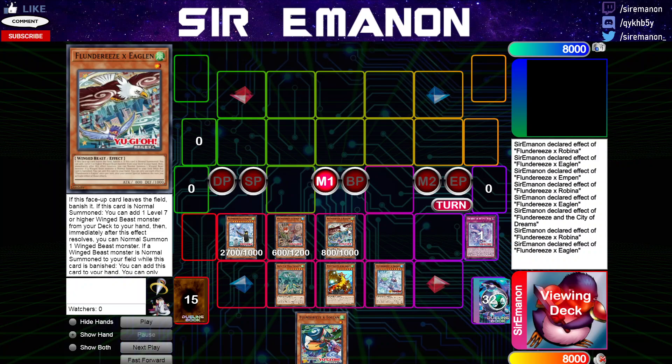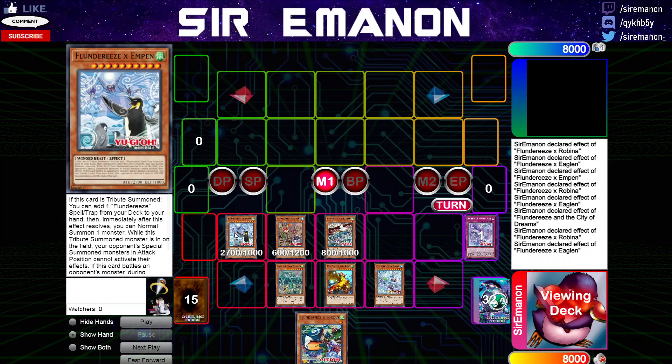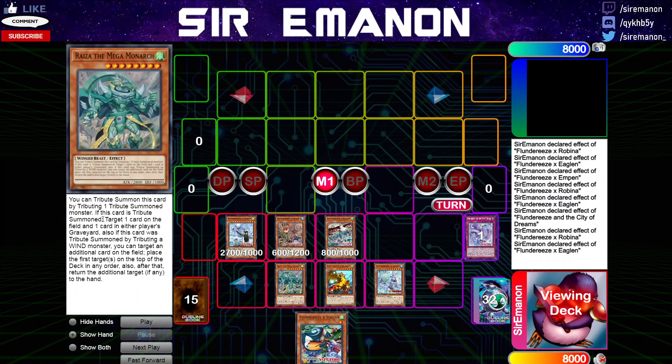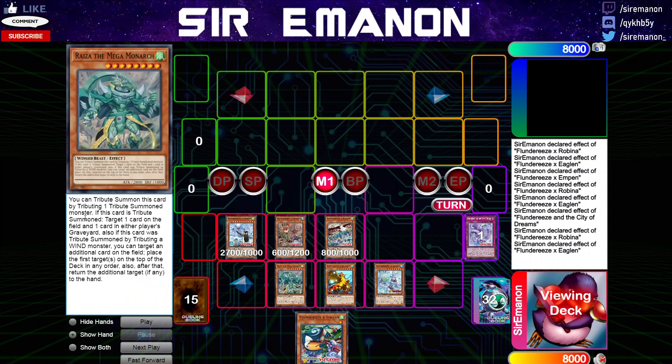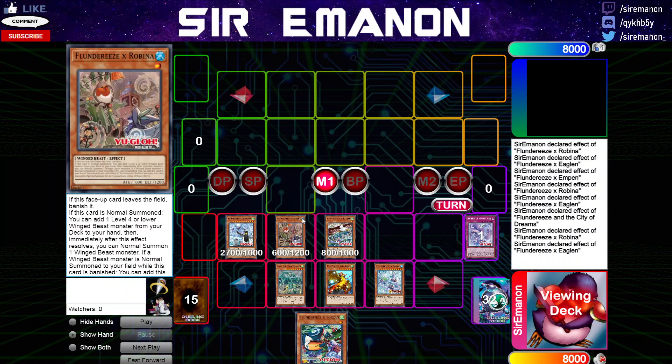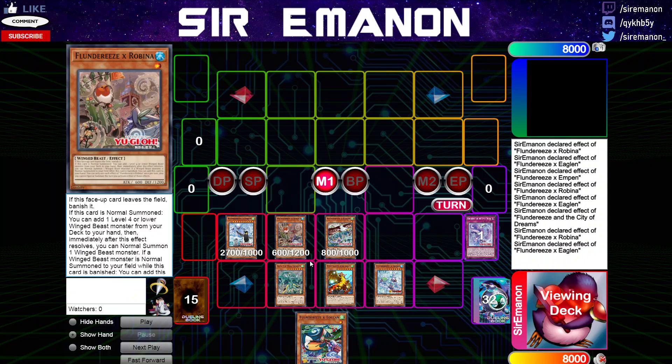Eagle's effect can search a multitude of things. We have Snow Owl of course, which is archetypal. We also have Rise of the Megalomonic — Kocha Rasca — which has been bought out since I checked this morning. This card lets you tribute summon it by tributing one tribute summoned monster, so you can tribute away your penguin. When it's summoned, you can target a card on the field and one in either player's graveyard, and if it was tribute summoned by tributing a wind monster — which the Eagle and Penguin both are — you can target an additional card on the field and place the first targets on top of the deck in any order, and then return the additional target to hand. What's cool is that since the conjunction is 'also,' you can tribute these away and target your own City of Dreams if your opponent has nothing in the graveyard to banish and you want to remove something on their field — and you can chain City of Dreams' grave effect to that and everything still resolves normally. That's a pretty nice interaction to have up your sleeve.